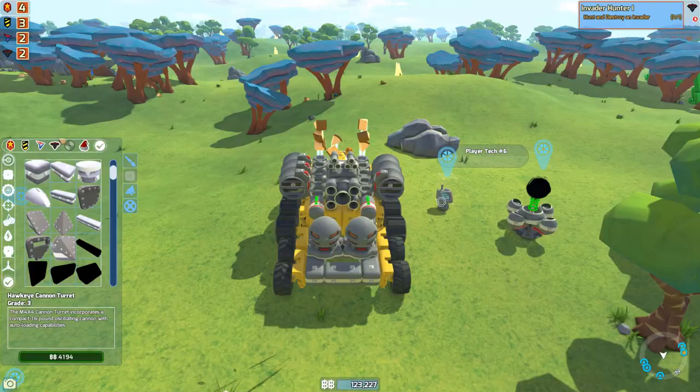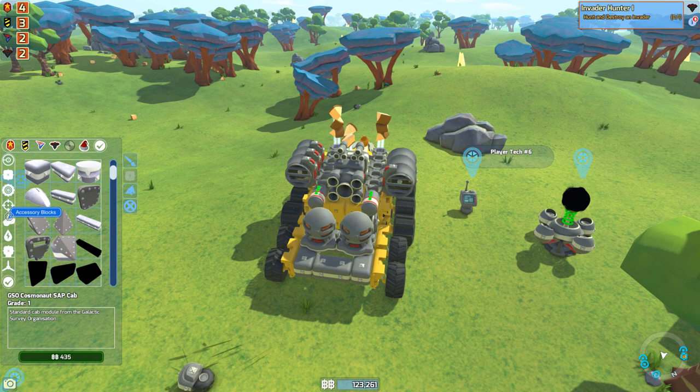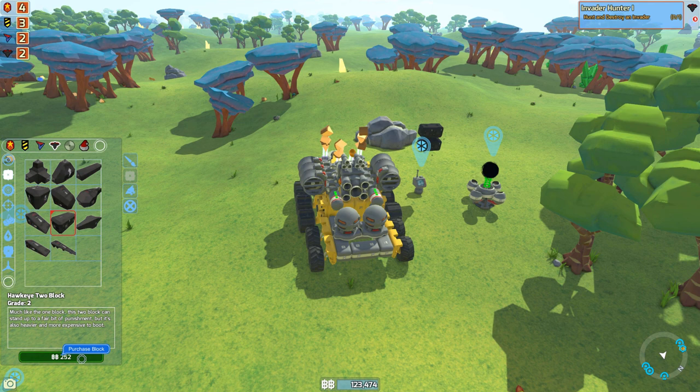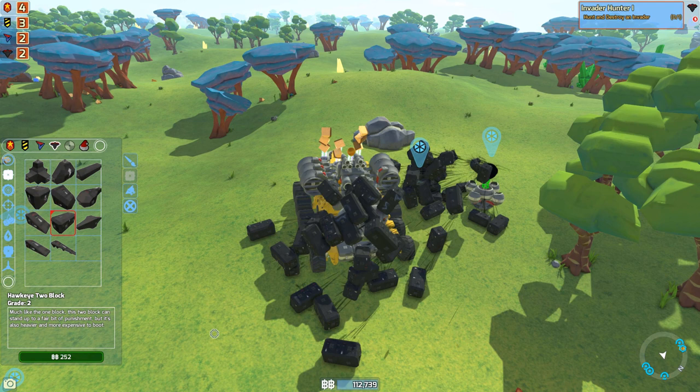Let's get right into the episode now that our base is built up. We're going to go over here and buy some Hawkeye parts. We need a bunch of these two-blocks. Sadly, they do not have any of the longer blocks in Hawkeye form, so we're going to buy a bunch of these. We got a lot of money. I think that would be enough — maybe a little more. We're going to buy some tracks. These are a little more expensive — I'm going to say about 12 of them.